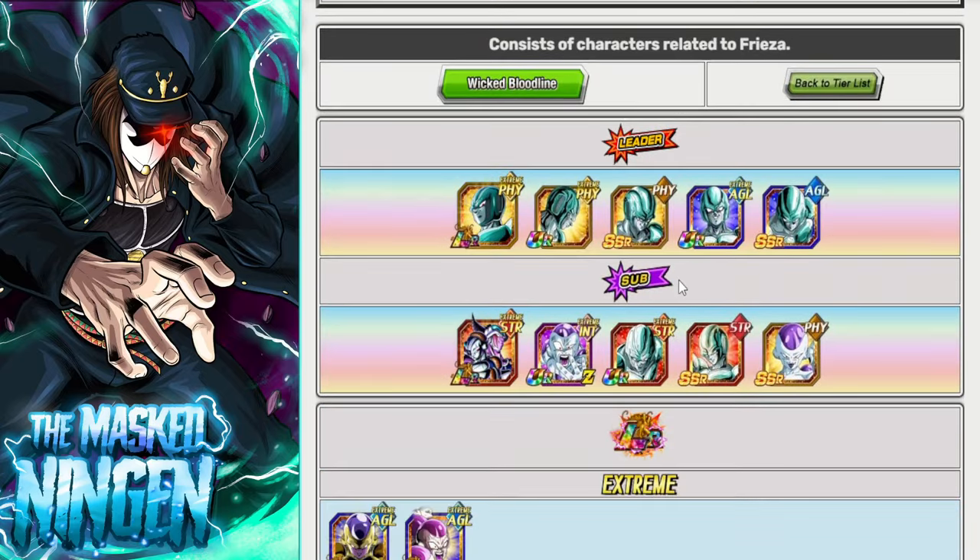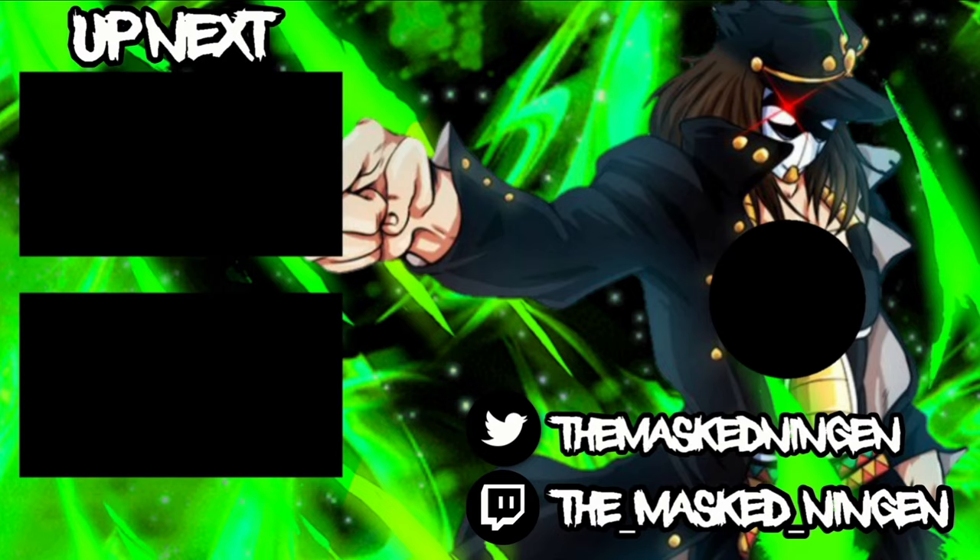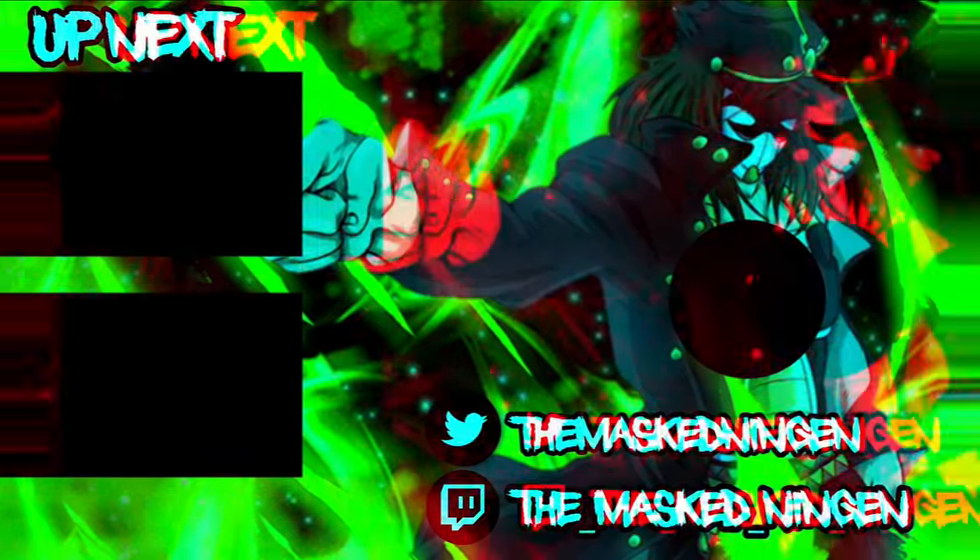Let me know what you guys think down below in the comment section. If you think there are any units I missed or should have talked more about, do let me know. And let me know what your team build is going to look like for the INT Vegeta and Goku Exchange LR Extreme Z Battle. That is going to be it for the video guys. This has been the Mustangian — smash that like button, subscribe to the channel if you are new, check out the links down below, and I will see you all again soon. Have a good one!